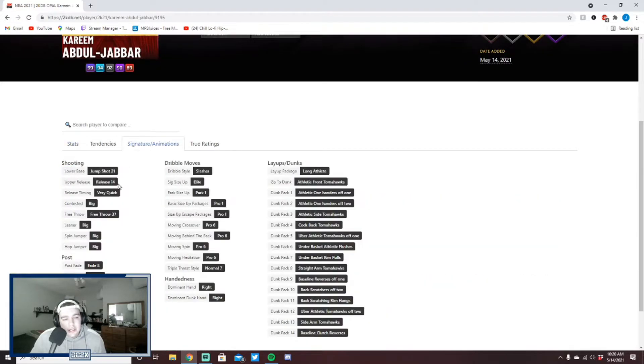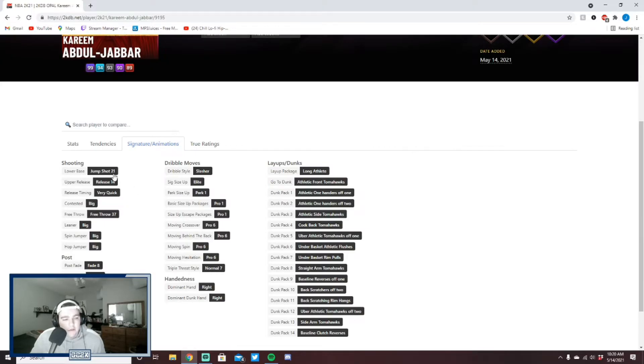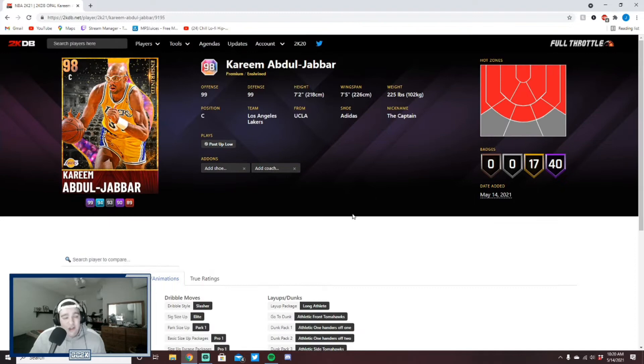Defensively he looks pretty complete, coming with a lot of Hall of Fame defensive badges. Looking at his jump shot, he's got Jump Shot 21 — the same jump shot as the Dark Matter — on Very Quick. Same dribble packages too: Pro 6, behind the back, cross between the legs, Pro 1 size up. He looks like a very very good card overall, just with a low three-pointer.